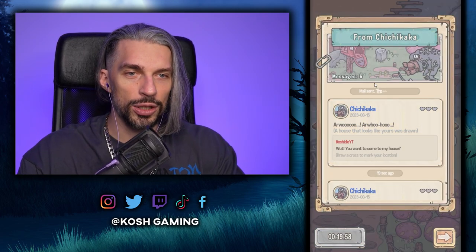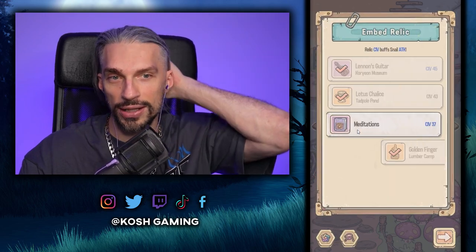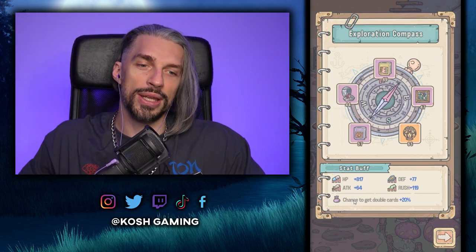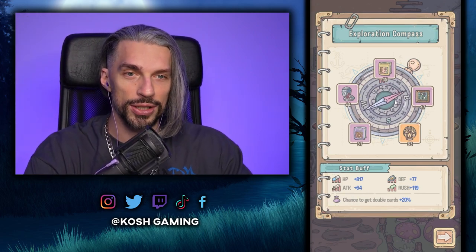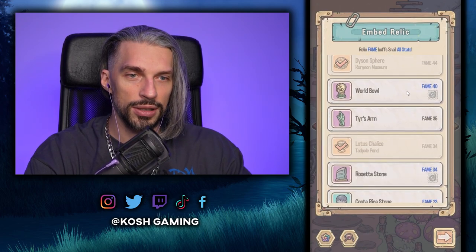Exploration is done — 158 points, still not that strong, still not that many. We unlock all those things and get our new friend Chichikaka. She can't speak snail, of course, and she's coming to visit in 20 minutes. We got new relic slots available — snail attack and snail defense. We'll switch those relics later for better ones. The better relics you get, the higher chance for double cards on exploration.